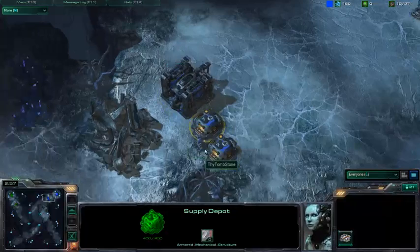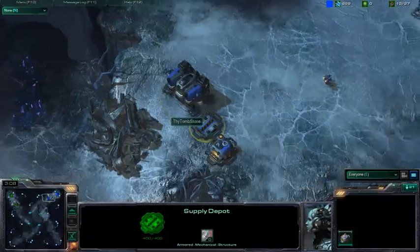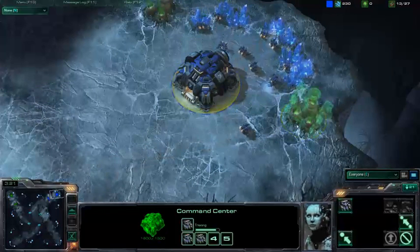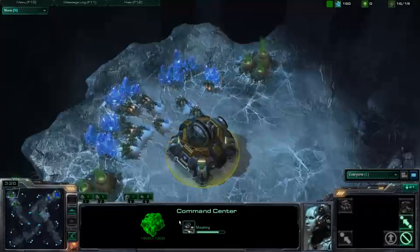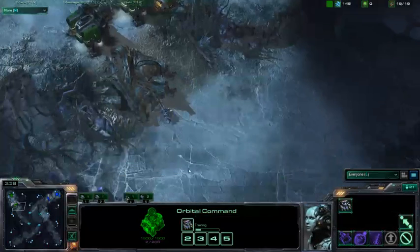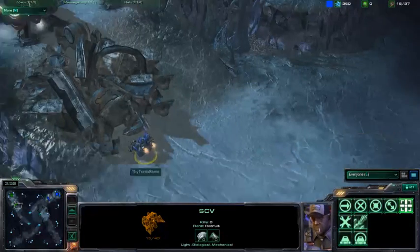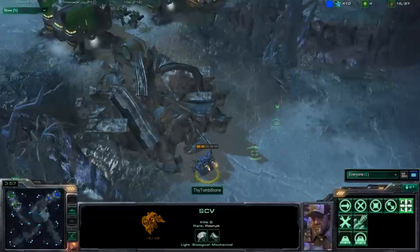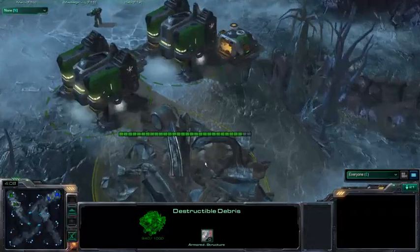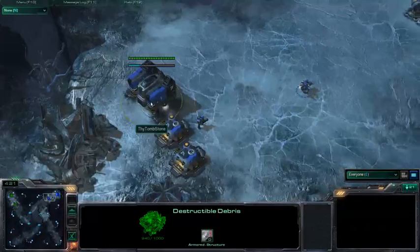Groovemonkey is going to wall off his first entrance. Thy Tombstone is putting down two Supply Depots — generally not ideal for an opener; you want two barracks and a Supply Depot with a couple of Marines, then Tech Labs. Thy Tombstone's SCV got stuck on the wall and is just plain stuck. He gets the Supply Depot down to free his SCV. I've never understood SCVs — they're in armored mechanical suits and yet they still seem to squirt blood when shot. Maybe it's hydraulic fluid. Groovemonkey didn't allow that scouting SCV to take down the barrier, though it did deal a whole 60 damage to the wall before dying.